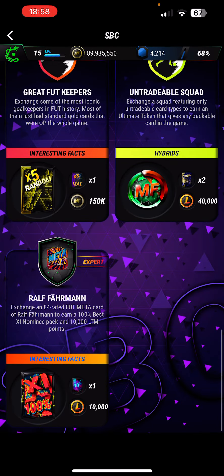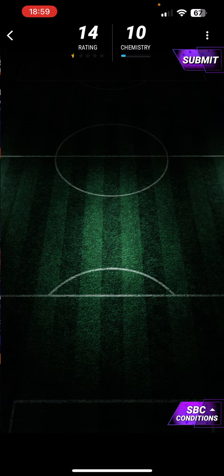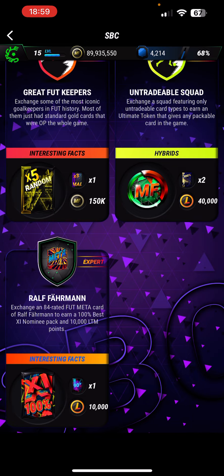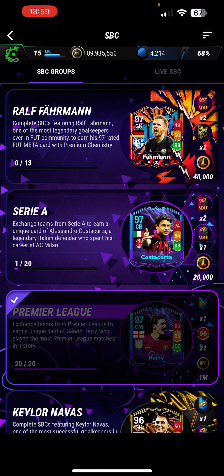And the last SBC, lads, is Ralph Fireman. Exchange an 84-rated FUT meta card and Ralph Fireman turns into a 100% Best XI nominee card. We just use Ralph Fireman's card there. So, if you have not liked and subscribed, please like and subscribe. If this video gets 300 likes, I'll continue uploading and I'll upload another trade video. Thanks so much for watching and I'll see you next time. Goodbye.